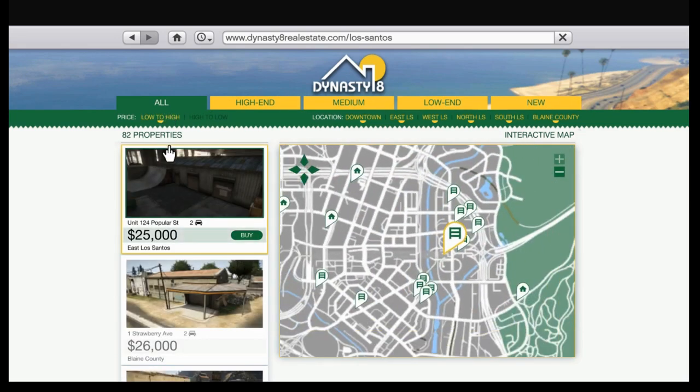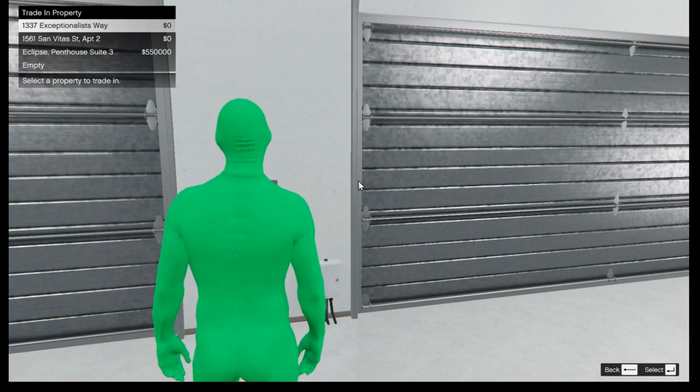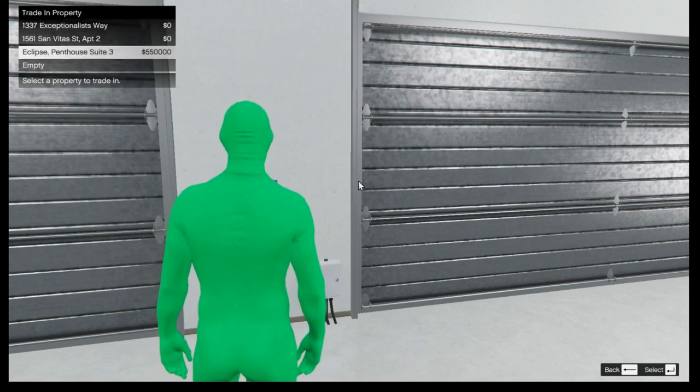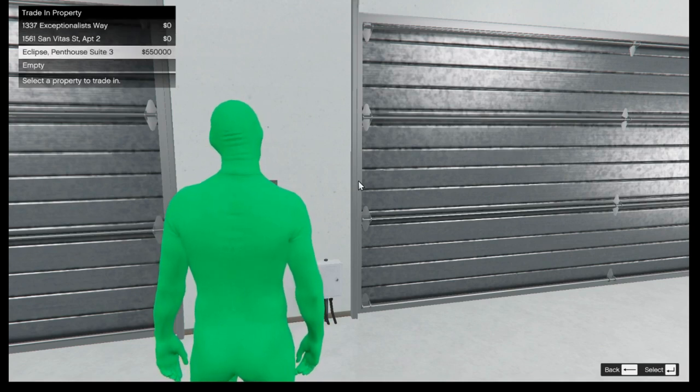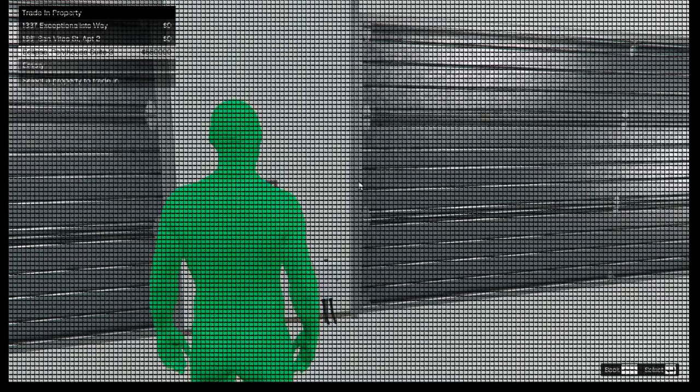Say I have bought the Eclipse Tower Penthouse Suite 3 — if I wanted to get most of that money back, I could buy the $25,000 garage and recoup a portion of that almost 1 million that I spent. If I click here and click 'Purchase Property,' it will ask me to trade in a property, and you'll see I'll get $550,000 back.